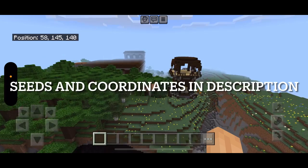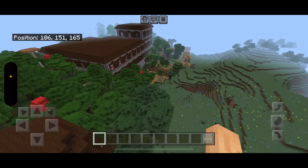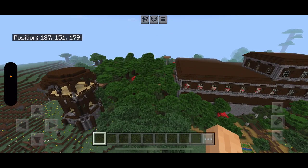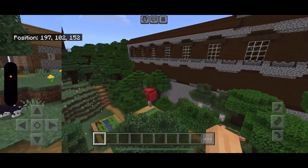In this first seed you will spawn next to one of the oddest clusters of buildings I've ever seen. There is a villager's outpost, a woodland mansion, and a village all interconnected within this small area right here. The opportunities for building and storytelling in this world are almost endless with this rare combination of buildings all in one place.